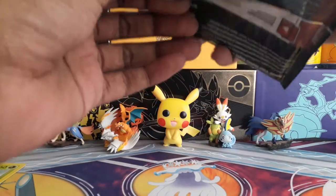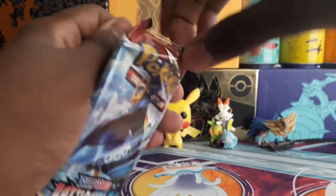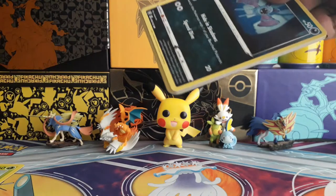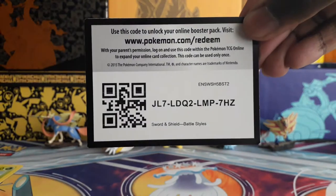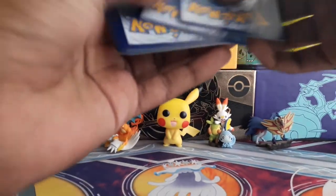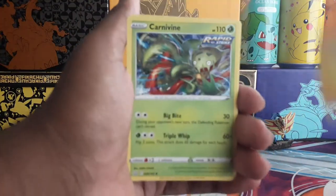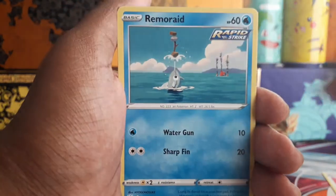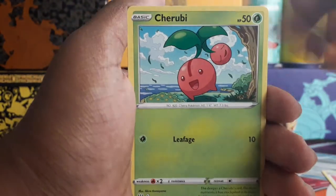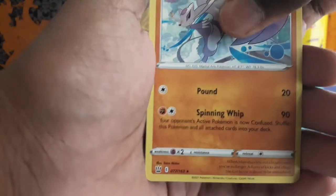I'll open up this Battle Styles booster pack — that means one pack. If I'm lucky I could get something. So there's Energy, Carnivine, Escape Rope, Tower of Waters, Zubat, Memorade, Onix, Morwile, Cherubi, Galarian Slowbro Reverse — that is a reverse rare — and Mienxiao, a regular rare.